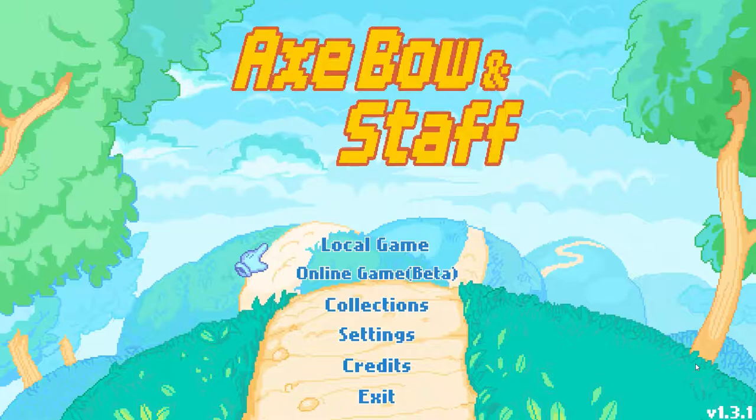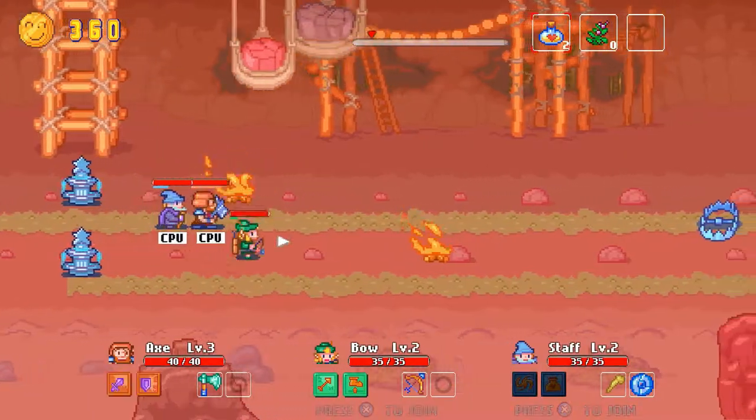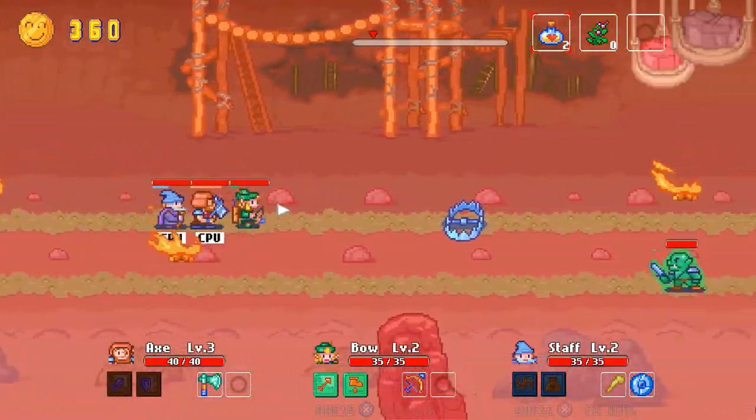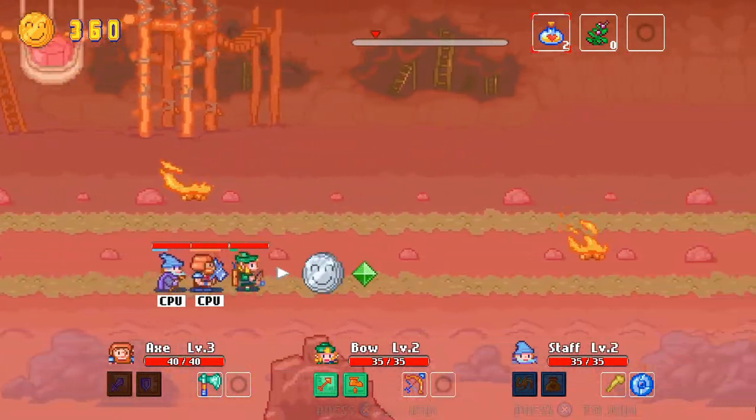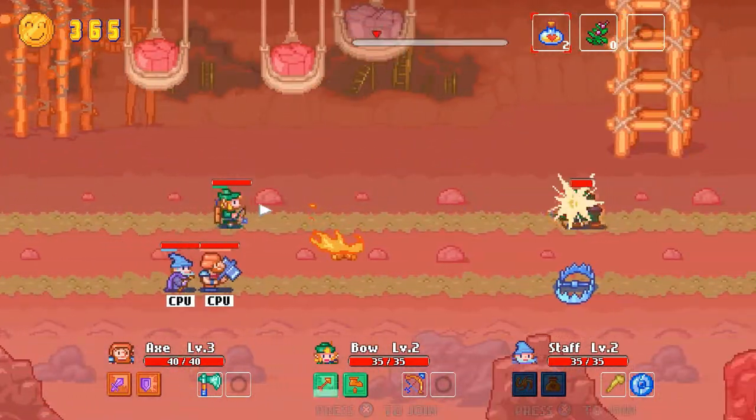Hi everyone, this is Clemmy Games and welcome to the Indie Game Backlog. In this episode, we will take a look at Axe, Bow and Staff, a runner game with co-op features developed by ClioCat Games and released on Steam in September 2016. For disclosure, I received this game for free.